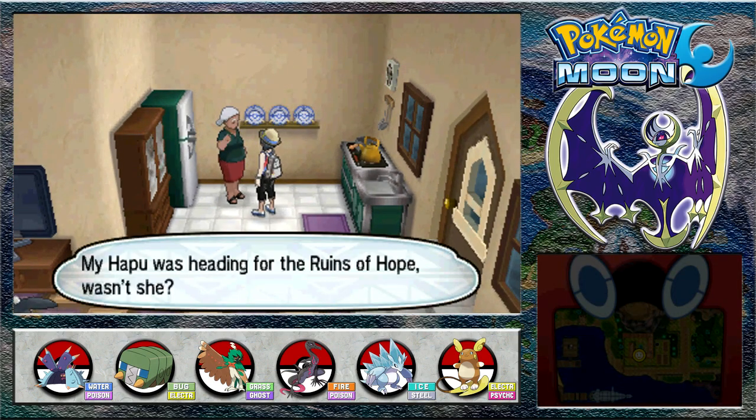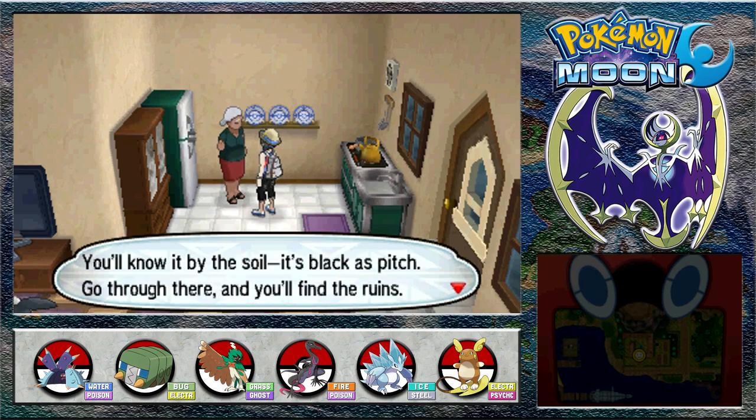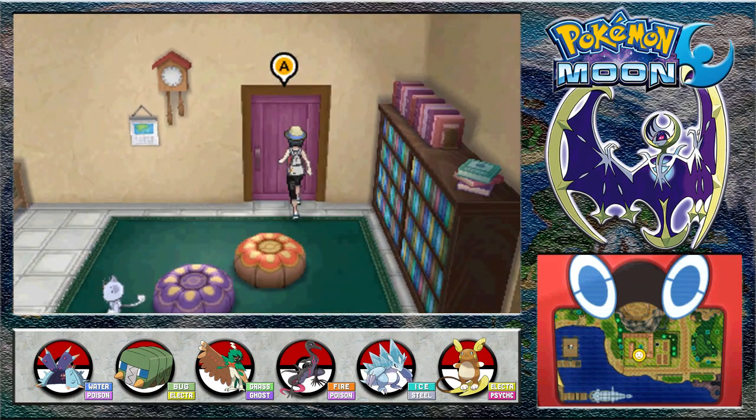Apart from the grandma's back here as well - Hapu was heading for the Ruins of Hope, wasn't she? Go after her. First you'll come to Pony Breaker Coast, you'll know by the soil, it's black as pitch. Go there and you'll find the ruins. It seems we've got many routes to travel. No other goodies hiding around by the look of it.